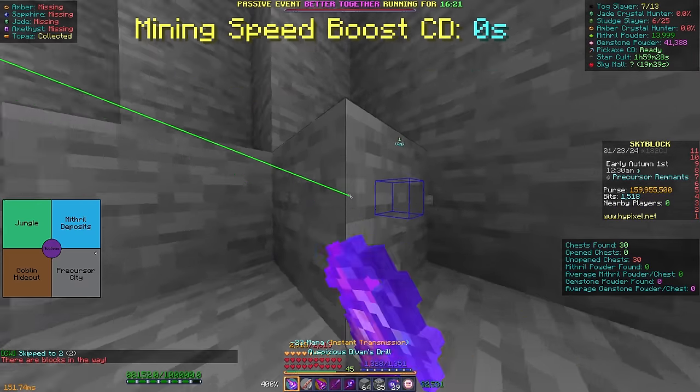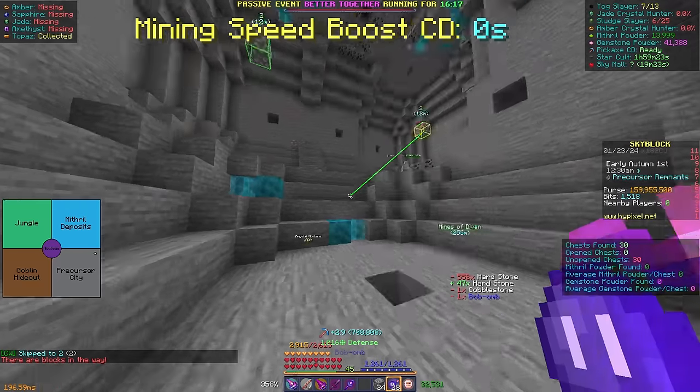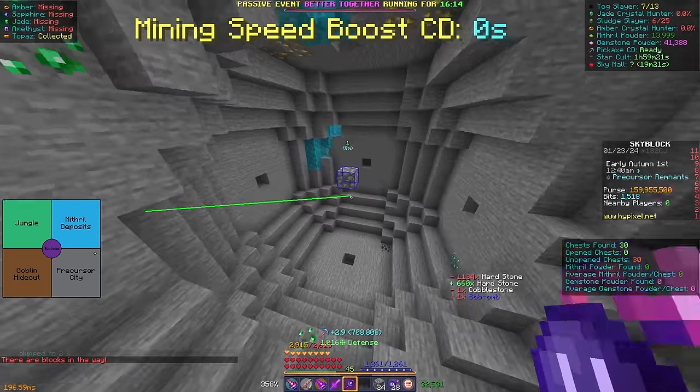I now need to set up a new lobby, and every lobby I keep going into has structures in my route, which is really irritating.